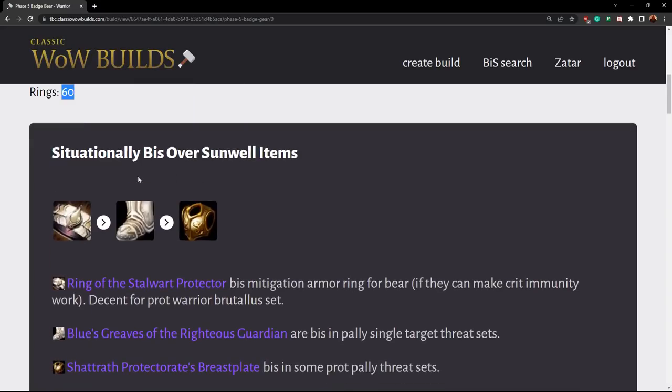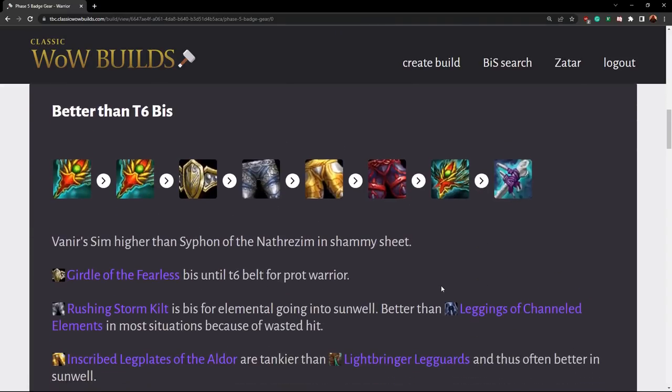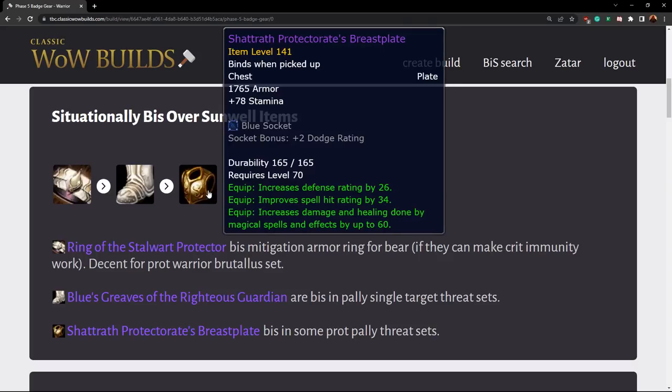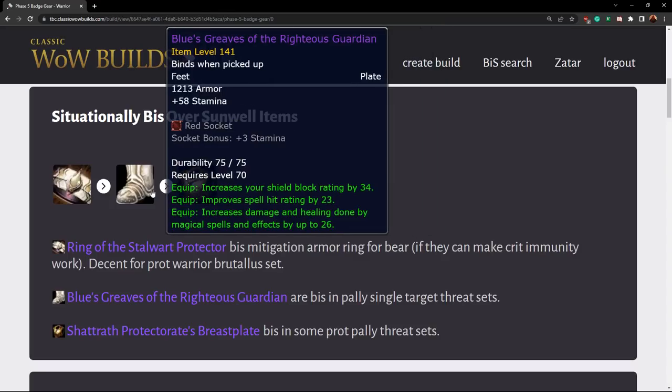Let's get started. There are only three items that you're typically going to see in a best-in-slot list. The rest you won't see in a Sunwell BiS list — these are items that are even better than Sunwell gear in the right situation. This chest is a threat chest for a protection paladin — it's plate — and because of the spell hit and high spell power, it's really good for single target threat. It is best in slot in some popular paladin BiS lists. The boots are basically the exact same thing: great for a threat set, specifically single target threat for a prot paladin.